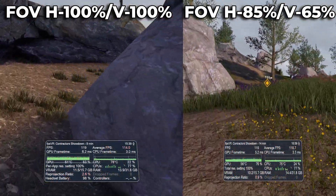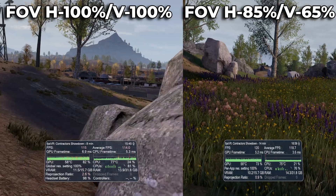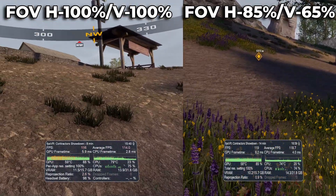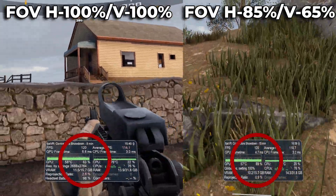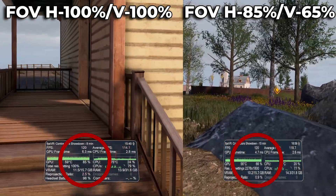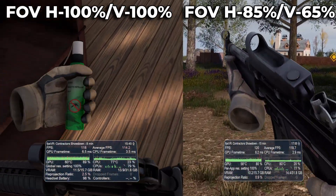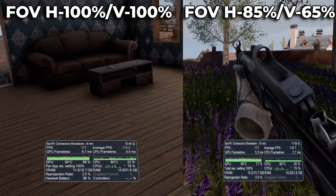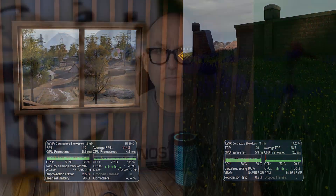Moving on to a competitive shooter, I played Contractors' brand new X-Film mode — a crazy cross between Tarkov, Ghosts of Tabor and Call of Duty DMZ. Frame rate is everything in this type of game as a millisecond delay could be the difference between life and death — usually death in my case. I ran the game on ultra graphics except for anti-aliasing which was set to high. The frame rate was solid and the game looked great. More importantly, when I got into a firefight the FPS remained consistent, meaning my shots were going where I aimed them and I wasn't affected by lag spikes. With a horizontal FOV slider at 85% and vertical slider at 65%, my performance gains were pretty impressive.